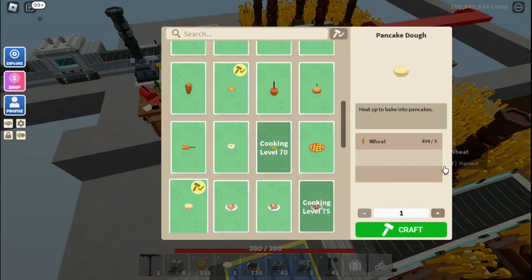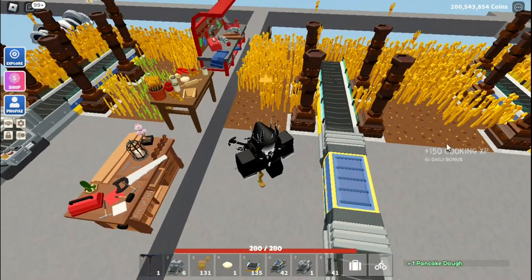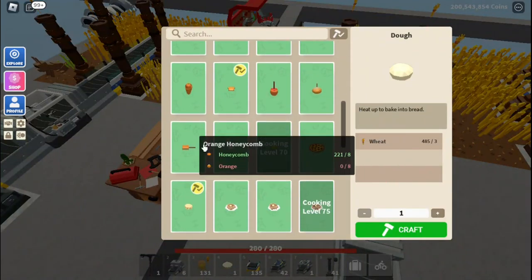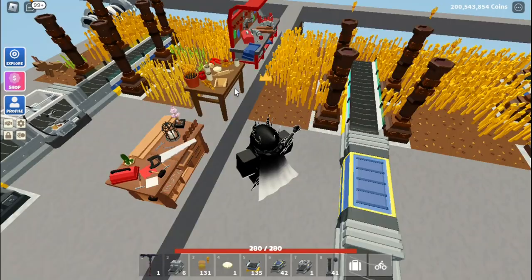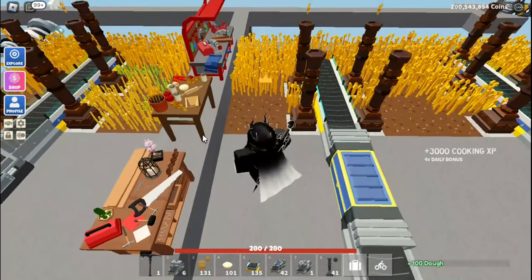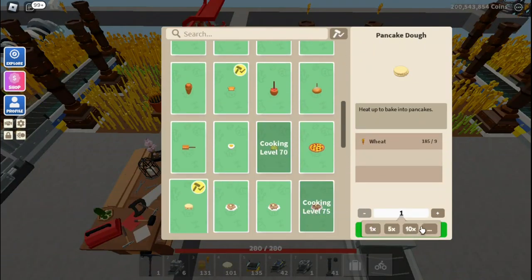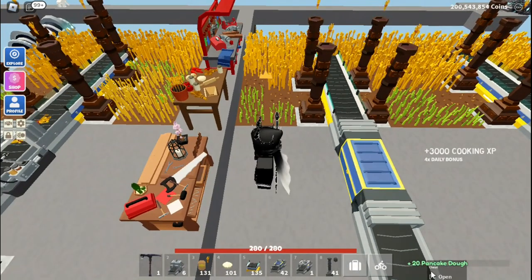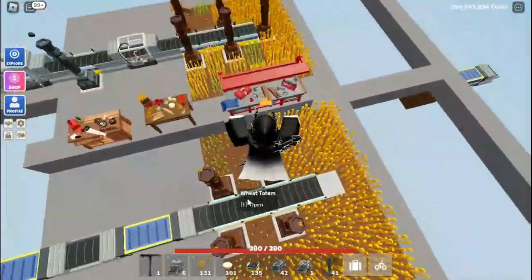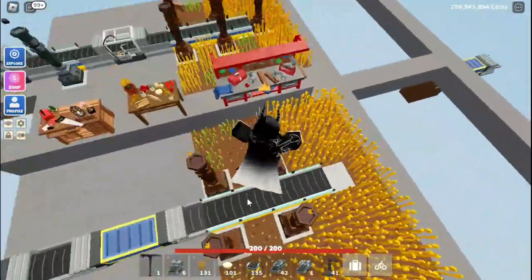Now because pancake dough costs three times the amount of wheat — three plus three — you'd think it gives three times the XP, so 90 XP. But the thing is, if you do make it, it gives you 150 XP. So it gives you 60 more XP than it should — it's usually just three times the amount. So I would only make pancake dough if you're using wheat. Let's craft 300 doughs — we'll get 3,000 XP. But if we craft 100 pancake doughs instead, you can see we only crafted 20 of them but still got the same amount of XP. So there's definitely a big difference in how much you're actually making, which is pretty impressive. Definitely make the pancake dough.